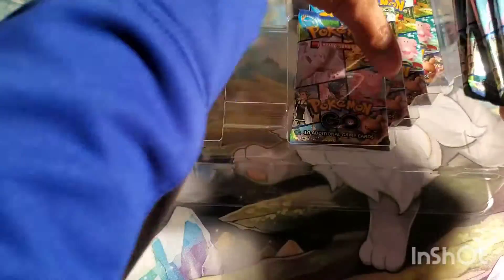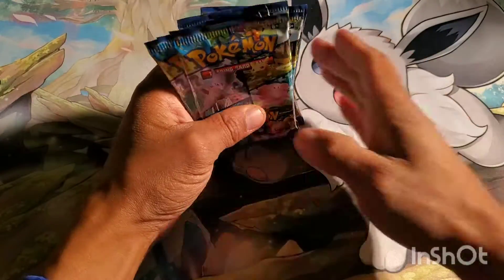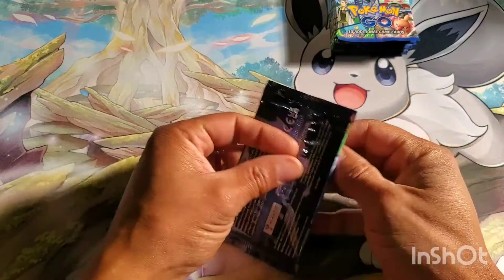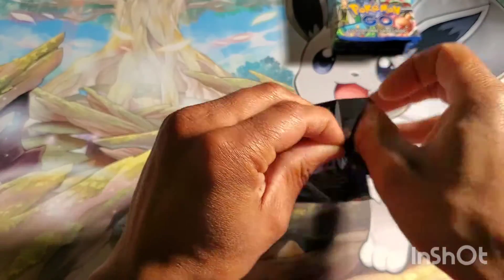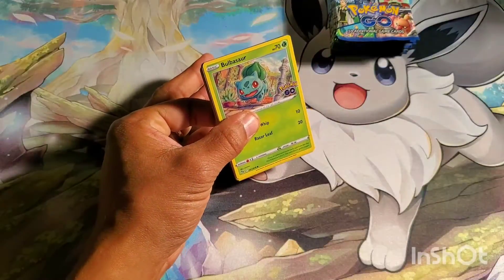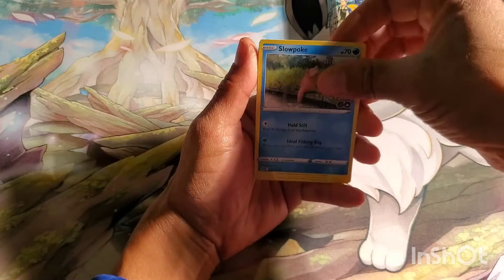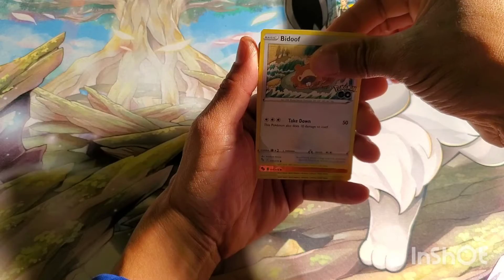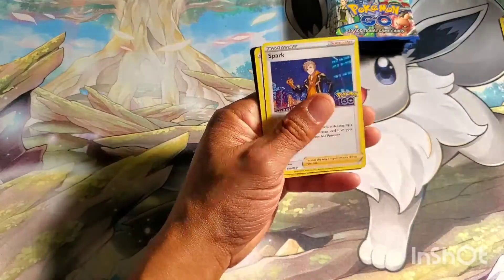These packs are not drying up as fast as I thought. I thought this set was going to be kind of like the next Champion's Pack and just fly off the shelves, and that hasn't been the case — these have been pretty easy to find, to be honest. But I wasn't too impressed with the last one. The first Radiant box I opened off-camera was absolutely insane, and then the one I opened on camera was okay. I think I did get the Radiant Venusaur, which I didn't have, so I figured I would run it back.